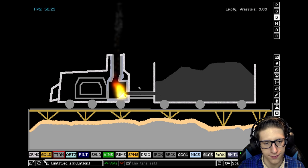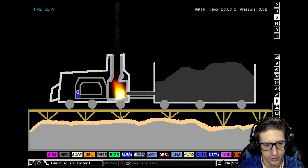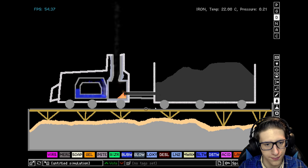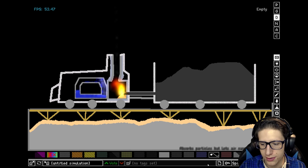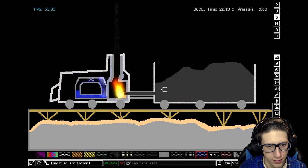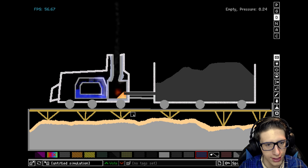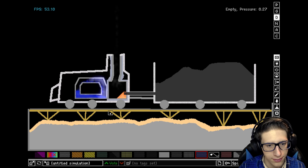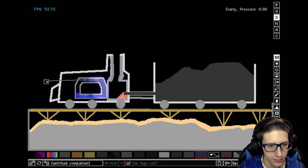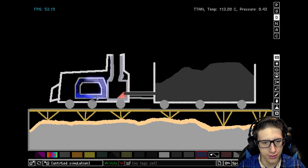There we go, fantastic. So now when we add water, it goes to that side, it becomes steam — steam goes up. And then it goes back down the other side. Although I really should have gated that better. If we put a fan here it should work fine. Oh cool, look at that — it does work fine. We get water, goes down, turns into steam, goes up, goes down, turns into — you know, a cycle.